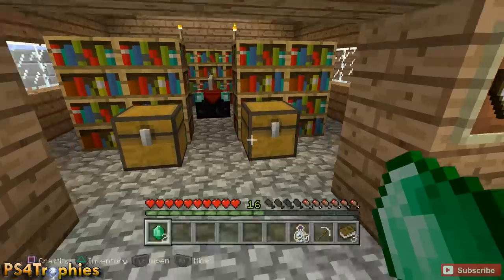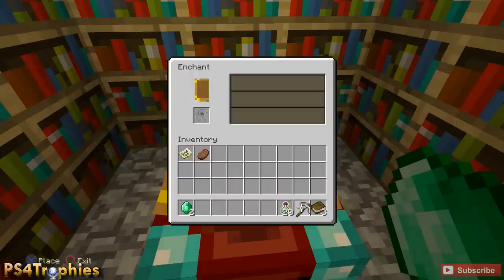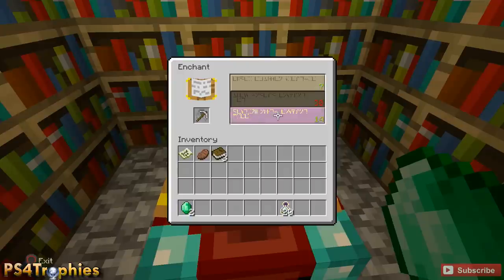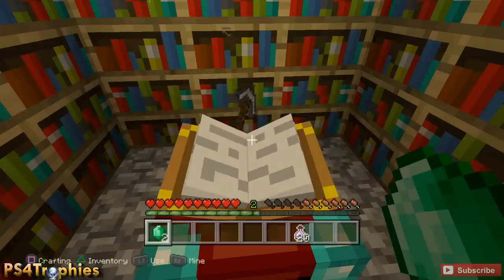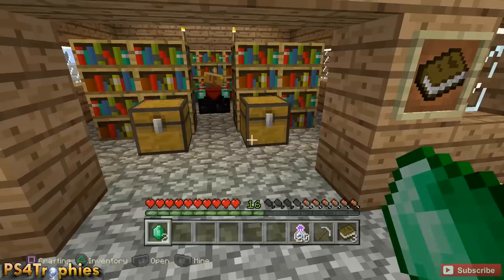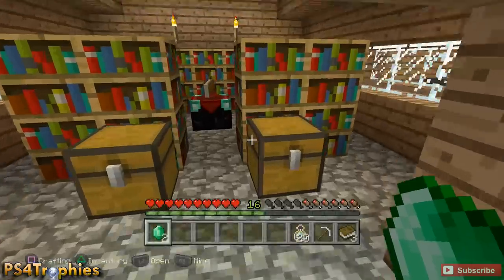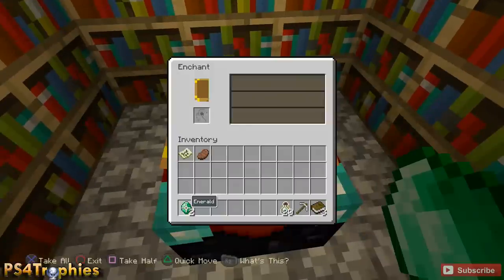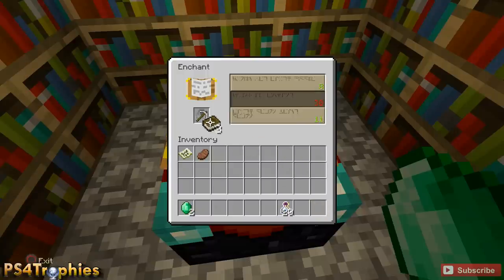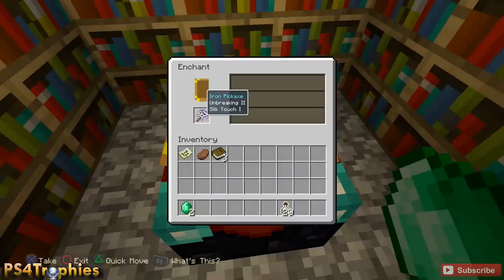Go up to the enchantment table and put your pickaxe in — you need a level 14 or higher enchantment. I don't have level 14 so I'm going to grab these books and drag them over. I have a level 14 now, so I'll click on that — I got Efficiency 2, not Silk Touch. So I'm going to exit without saving, make sure auto save is disabled, and try again. Put my pickaxe in, drop in the books, keep changing until there's a level 14 or higher — there we go. Click on that and we got Silk Touch 1, that's what we're looking for.